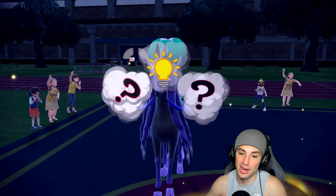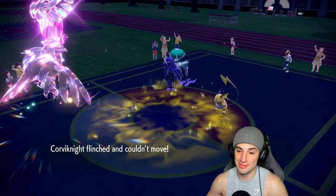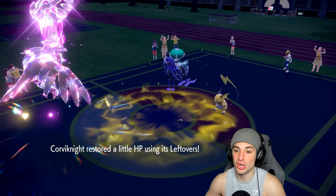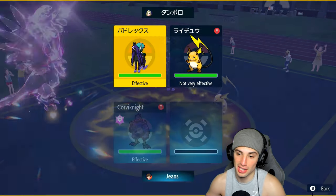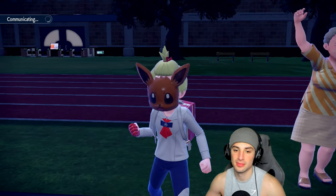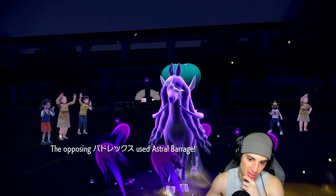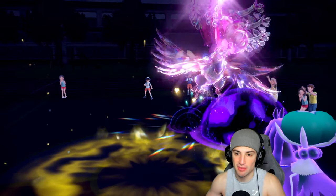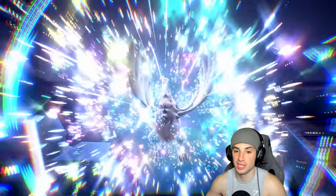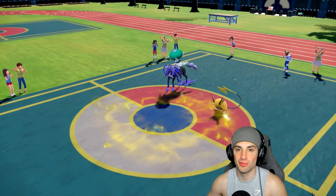Raichu fakes me out, I attack Calyrex. Raichu uses Nasty Plot - how dare you! I'm plus one on attack, maybe we get a crit and take it out. Probably Thunderbolt in the Electric Terrain which is tough. If I would have just taken out Urshifu I could have gotten off Trick Room and gone from there. But Calyrex nukes us. GG to the opponent - we go one and two, a losing record for today's video.